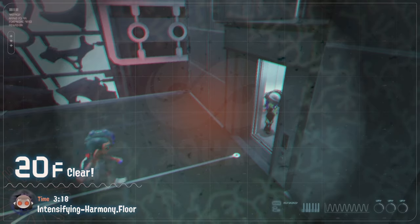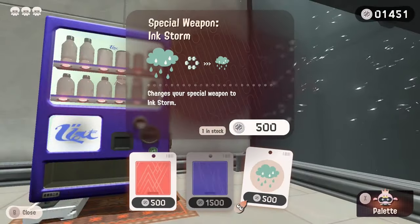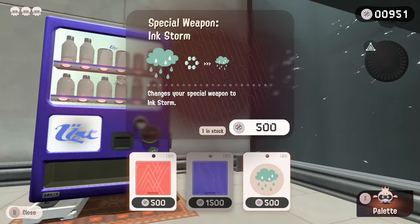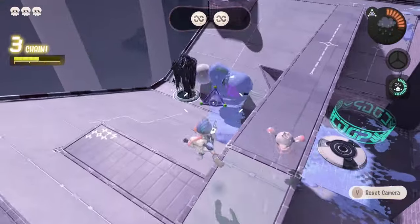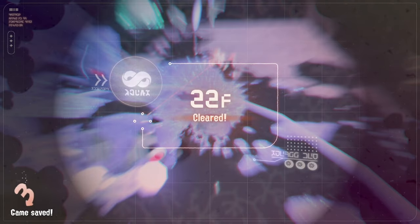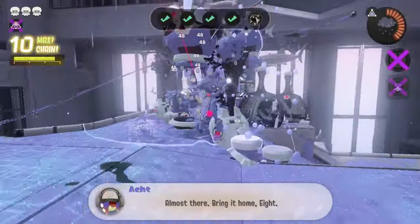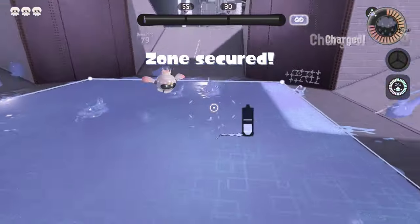Hopefully these last 10 stages will go well and we can clear the game with only one shot. Floor 21 blesses us with another vending machine level and we're able to grab Ink Storm to switch our special weapon - I really hope I don't regret this but I think it'll help us in direct splat zones. Floor 22 is just a simple 8-ball stage so we can clear that without an issue. We can't use Pearl Drone in floor 23, but with splat bombs and help from Ink Storm we can clear it pretty easily.